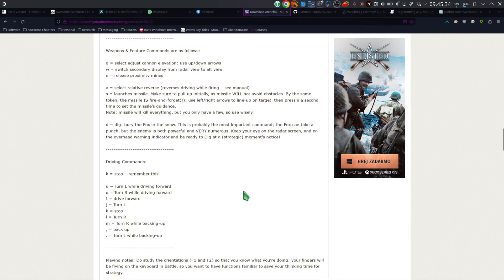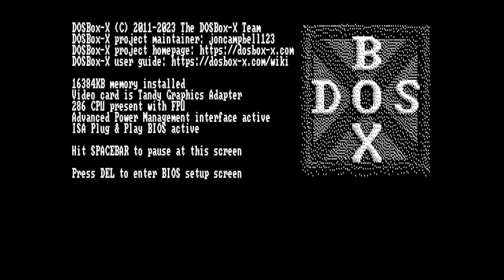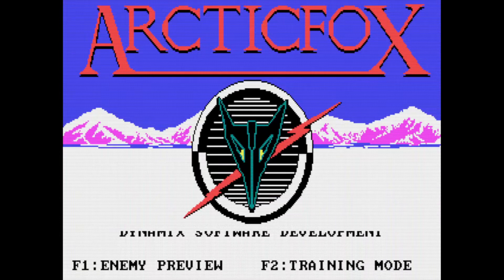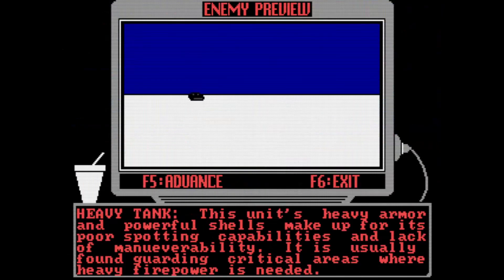Alright, let us go check it out. So Arctic Fox — kick it off. Straight off the bat you can select your computer: you have an IBM PC80 or a Tandy 1000, so I'm emulating a Tandy 1000. It's created by Dynamics and it looks pretty. It says: enemy preview, training mode, beginner mode, tournament mode, and if you just leave it, it does an enemy preview and shows you the various tanks — what they're good at, what's happening, that sort of thing.